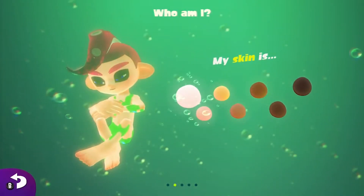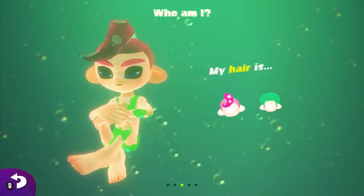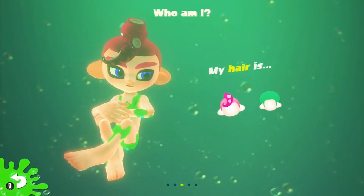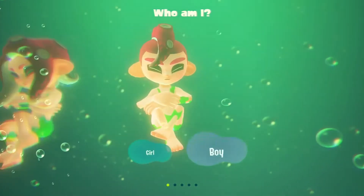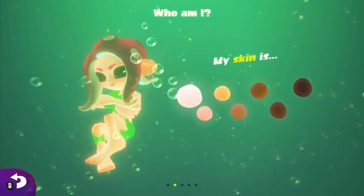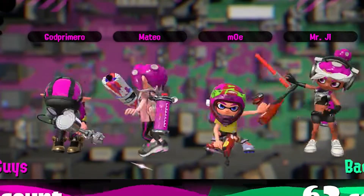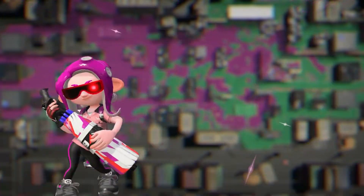Without giving any spoilers away — we'll do that in the spoiler section — for beating the Octo Expansion, you unlock the ability to play as an Octoling in multiplayer. This is a feature people have wanted since the first game, so I'm glad it's here. And while I would like to have more than two hairstyles each, the Octolings have a plethora of new sounds and animations, and it's all really charming.